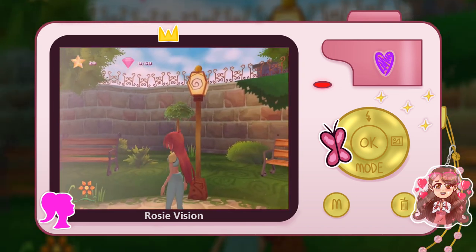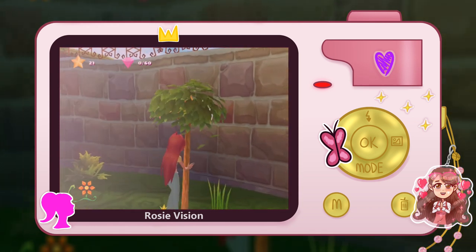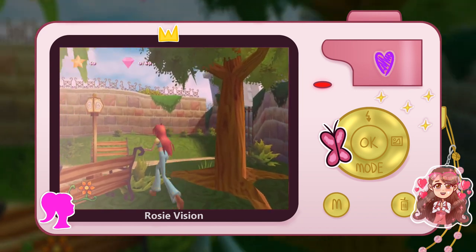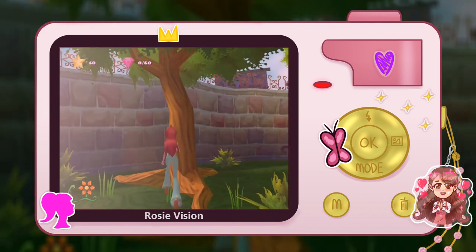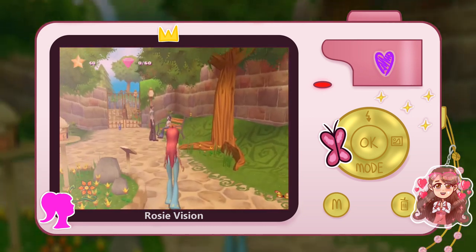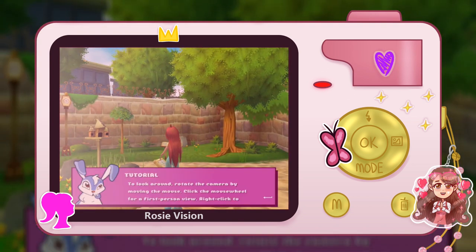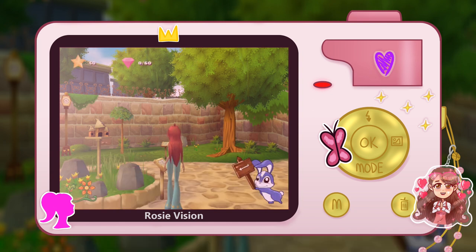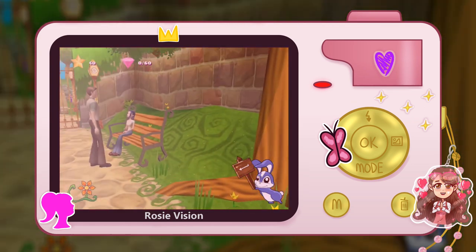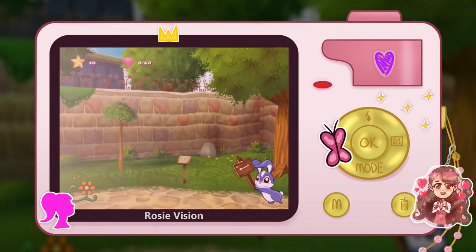I don't know what these stars do, but I'm sure they're important. Look around, rotate the camera, move in. Click the mouse wheel for a first-person view. Right click to reposition the camera. Getting the hang of it. This has a very nostalgic look to it. Let's see what's up with these people.